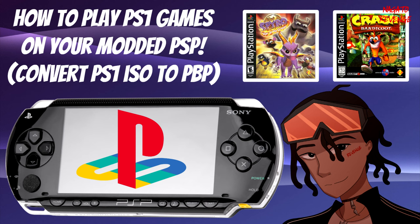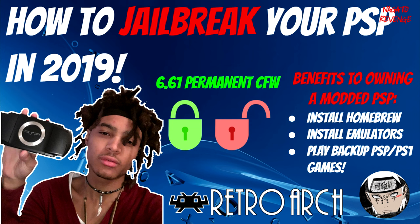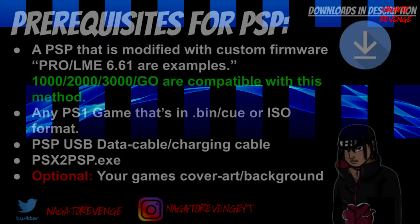Hey everyone, it's me Nagato. Hope you guys are having an awesome day. For today, as the title states, I'm going to be teaching you guys how to play classic PlayStation 1 games on your modded PSP, and how to convert PS1 games in ISO or BIN/CUE format into .PBP so you can play on your modded device. One disclaimer before we get started: if you don't already have a jailbroken PSP or your PSP is not modded, I highly recommend checking out my official guide, which will show you all the steps you need to have a jailbroken PlayStation Portable — that's one of the prerequisites for this video.